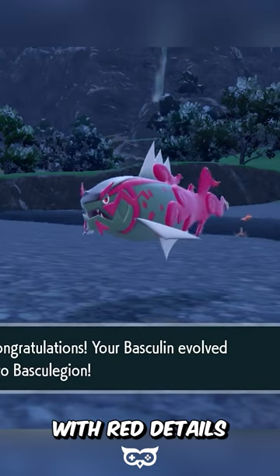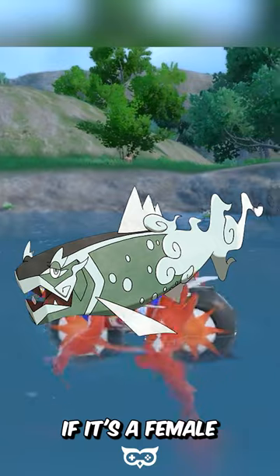Basculegion will look angry with red details if it's a male, and yellow with light blue details if it's a female.